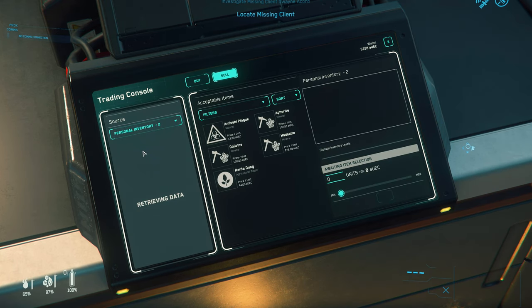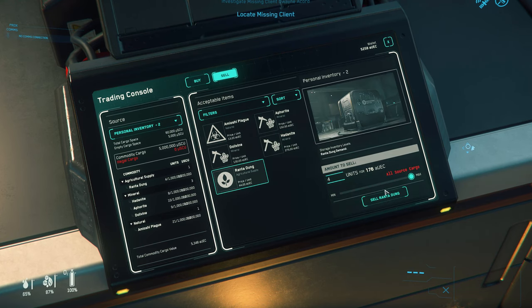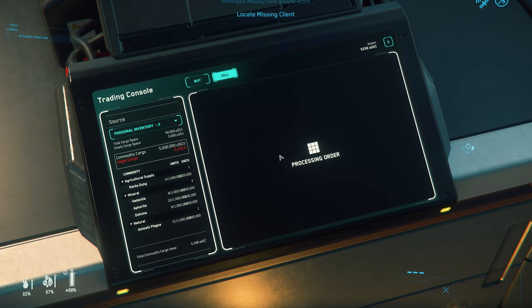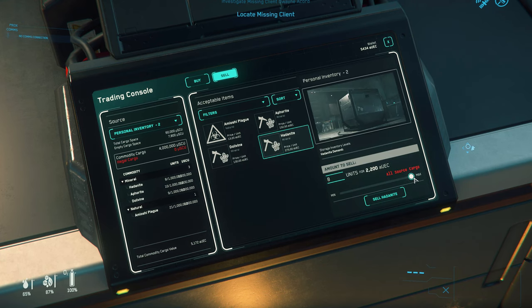Here you can see hadonite sells for 275 credits a piece, whereas aphorite only sells for about 153 and dolevine 130 — which is not even half the price of a piece of hadonite. You'll also encounter amyoshi plaque growing within the cave and other stuff you can pick up, but as you can see selling these yields even less, so in my opinion they're pretty much just a waste of space.